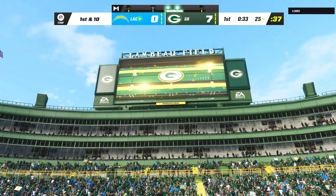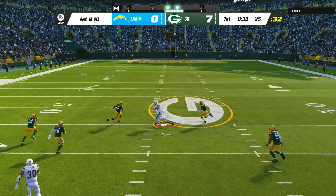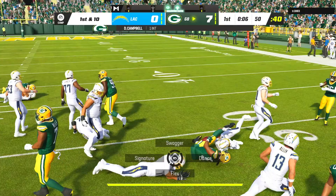Now on defense, I was in nickel over while my opponent was using the rarely seen near close flex formation. On first down, he was able to connect with Keenan Allen over the middle for 24 yards, but on the very next play he tried to force a throw to Austin Ekeler on the Texas route and I stepped in front of it with linebacker Devondre Campbell to put us on offense once again.